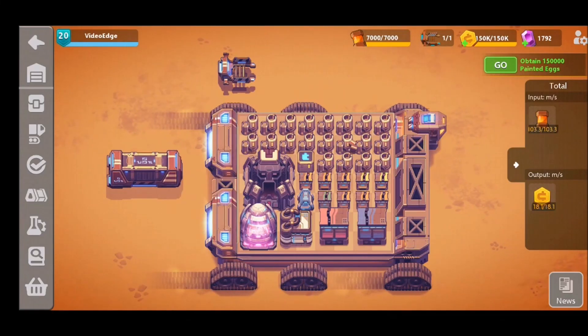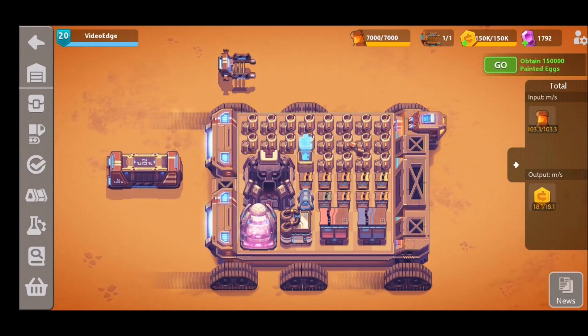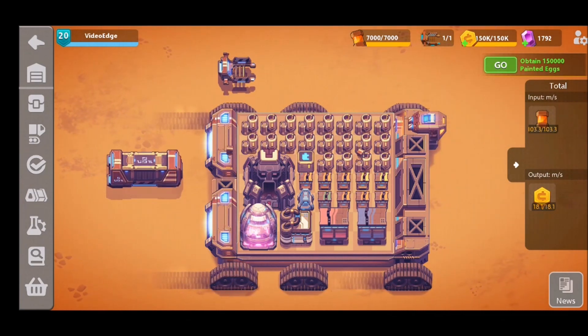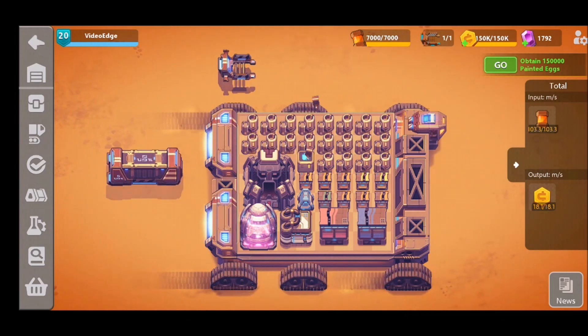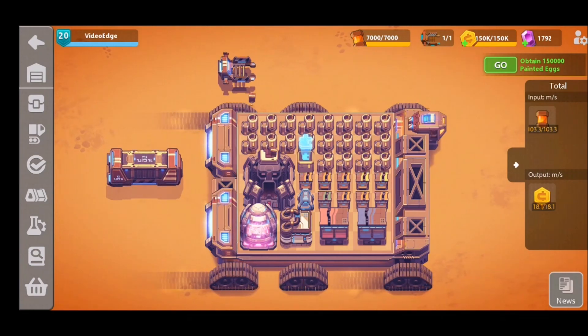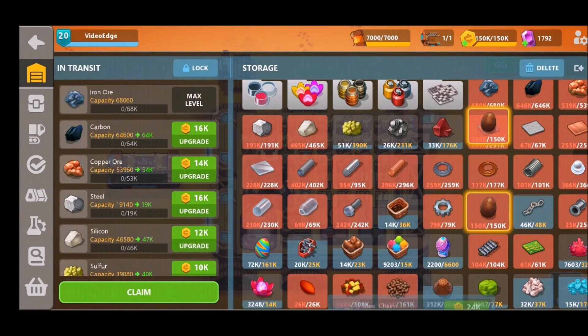Hello everyone and a very warm welcome back to the channel. It's Easter time in Sanchit and to go with that is a brand new limited time event that we've really been getting our teeth stuck into and enjoying — packed full of chocolatey goodness and new content. There are some quite difficult materials to get your heads around, so we're going to be showing you exactly how to make each and every one of these to maximize the amount you're going to get out of this event.